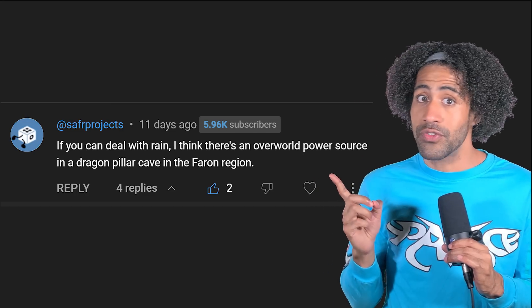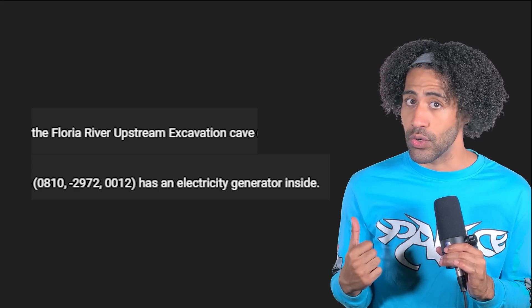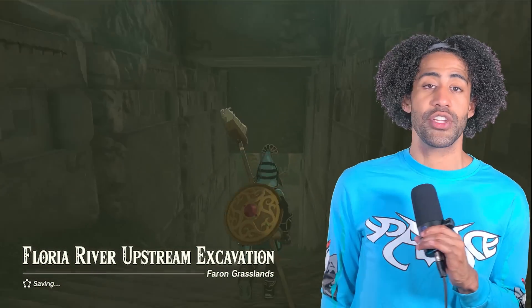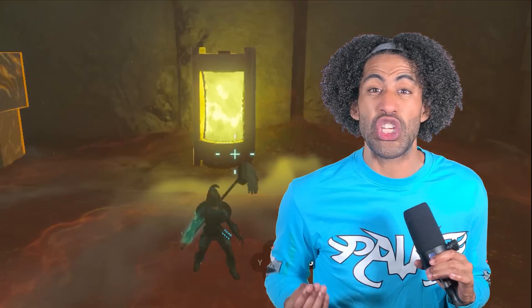I thought this might be useful since I wouldn't have to stay close to shock emitters or worry about battery life. He gave me the name and the coordinates of an electric generator, and I popped on over to the Floria River Upstream Excavation Cave to check it out. And there it is, just as the legend predicted. I was super thrilled this place existed — the room is a little rocky but mostly even ground.